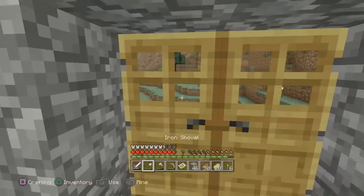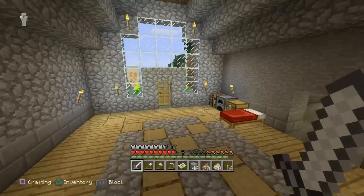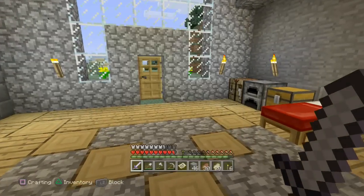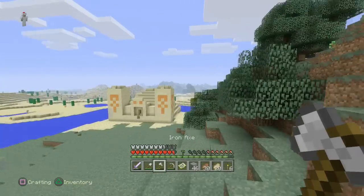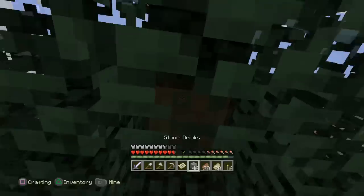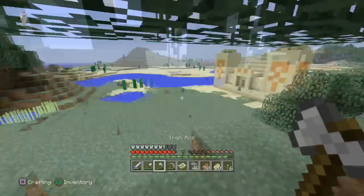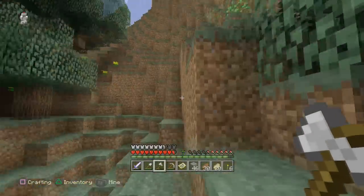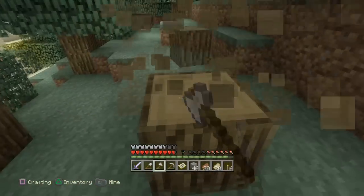We're going to make some staircases - we should go ahead and do that. I believe we have some wood on our side. Of course we don't - why do I always think we have plenty of wood but never do? So I'm going to grab a little bit just to make some stairs. I probably have some stairs in a chest somewhere, but you know how that goes. I have placed so much crazy stuff I don't need in chests - it's just bizarre.